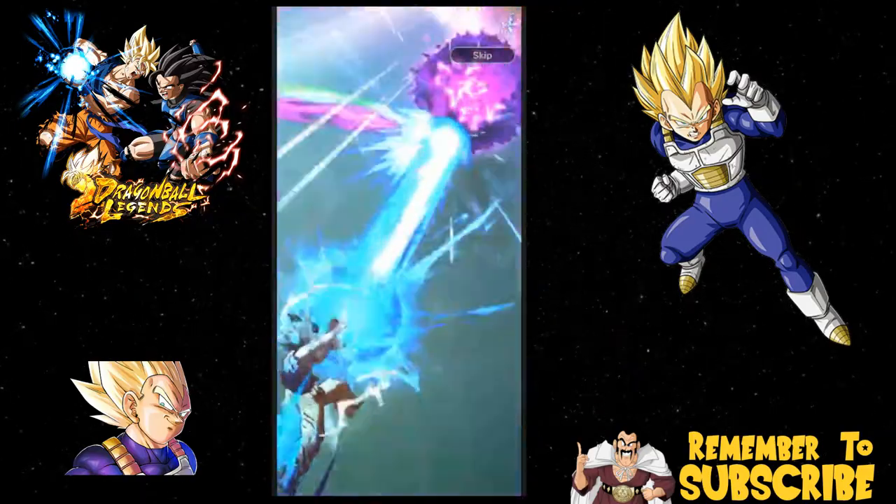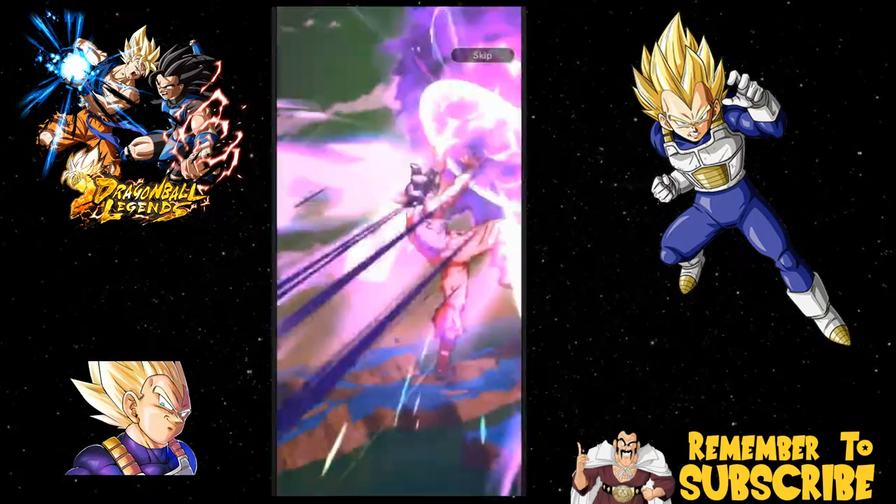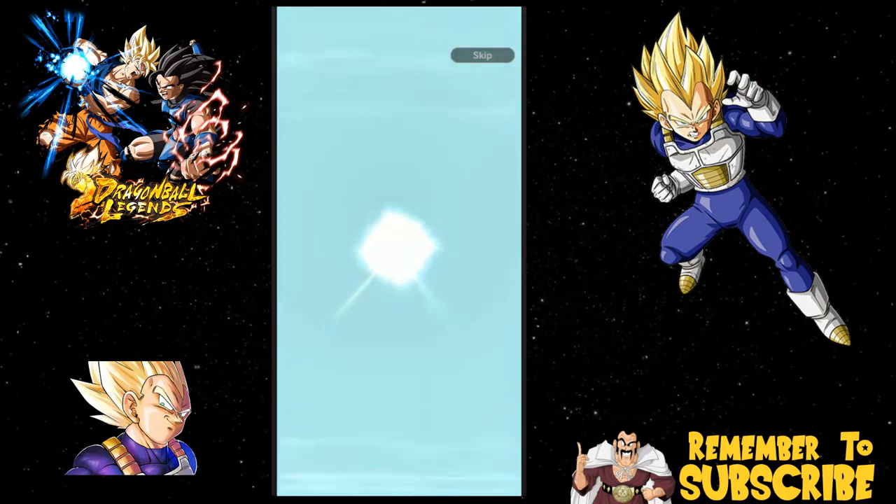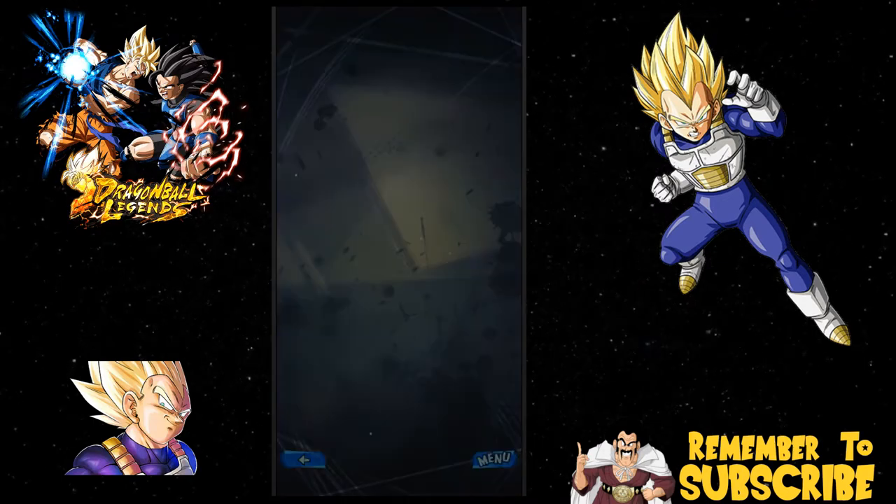If you guys wanna do your daily singles with me, feel free to. Oh, please let Vegeta come in — Vegeta didn't come in to save me. Well, there's Nappa. So the Frieza level event thing is still here — there's still six days left of the Frieza event.